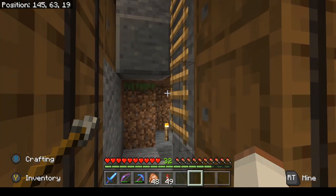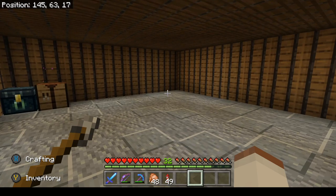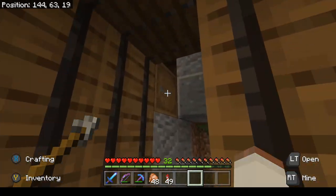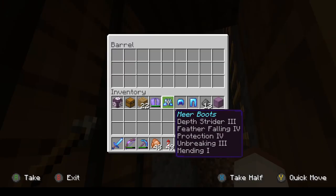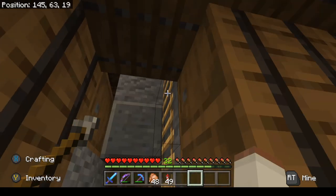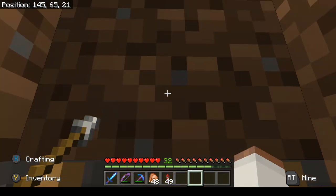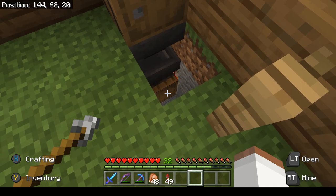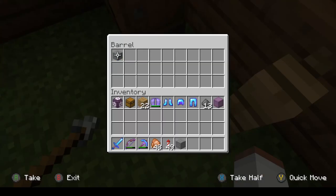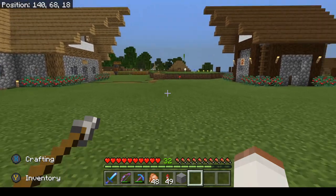This could be a hidden entrance going down, it could go to a double piston extender for a door, whatever you want. You come down here, you take the item out and it closes up. You put the item back in and it opens back up. You can hit it from the outside, from the inside — shuts it right back up.